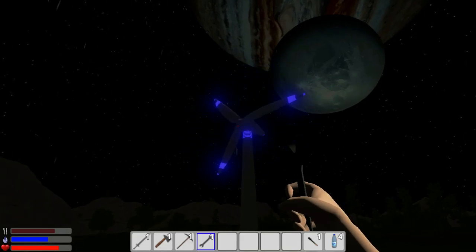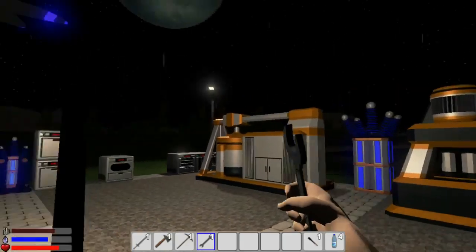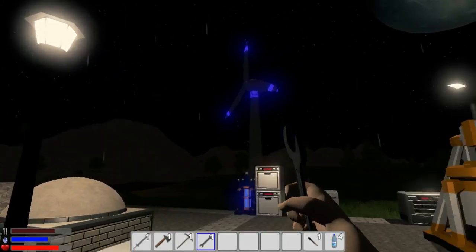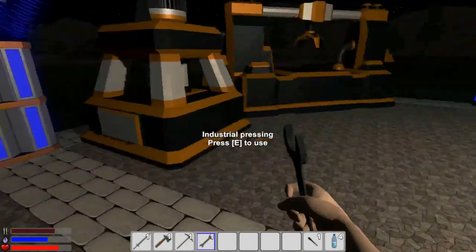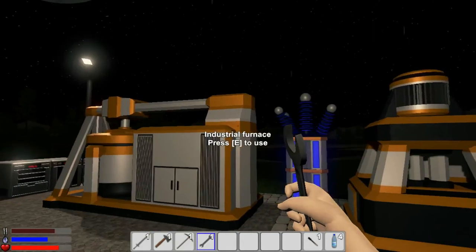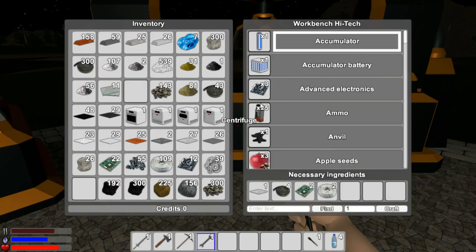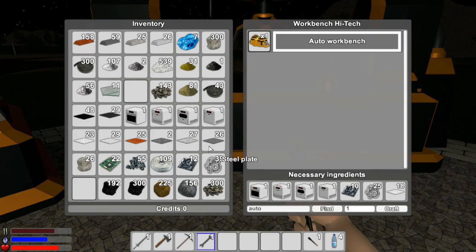Hello everybody, welcome back to another wonderful day of Charlotte Wars adventure in Stars One. What's happening today? Well, today it's auto workbench time - that means we'll be able to build an auto workbench. Let's go in here, I got all the necessary materials, I think I do anyways.